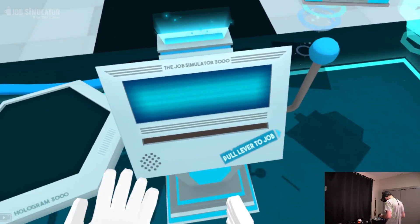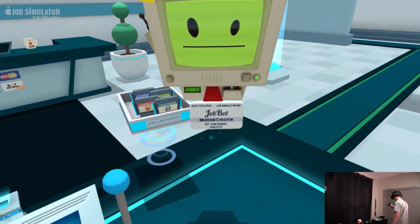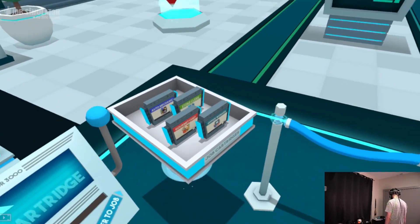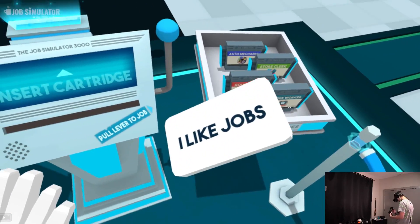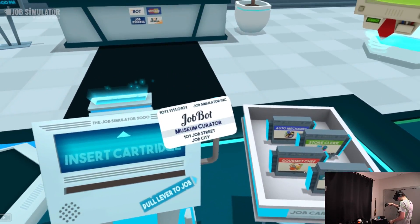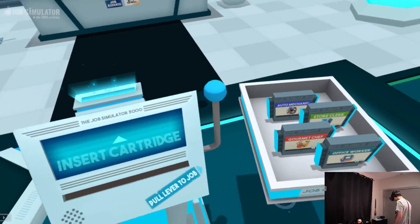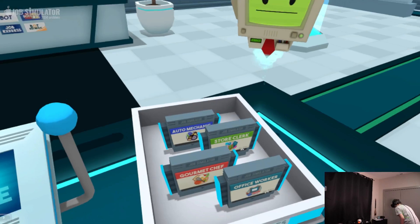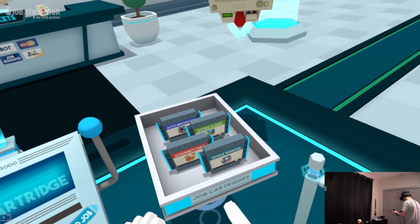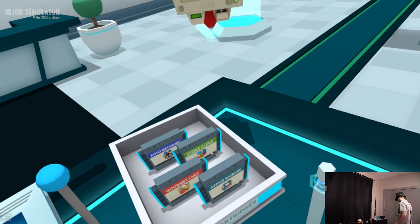Looks like I need to pull a lever to join a job. Let's grab one of the job cartridges off the table. So we can be a gourmet chef, an office worker, a store clerk, or an auto mechanic — if I get to play every single one of these, this is awesome.